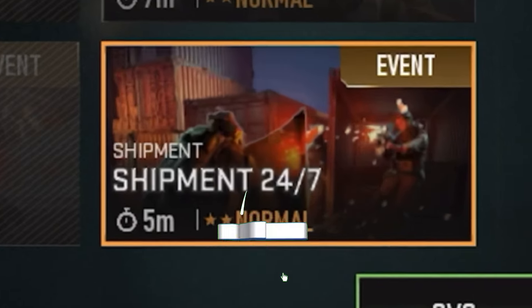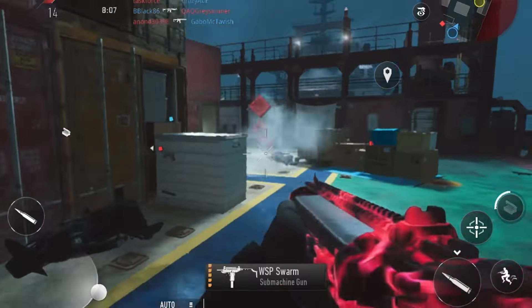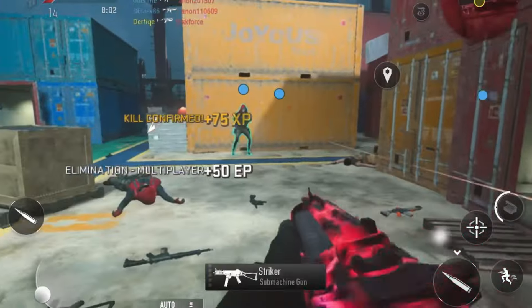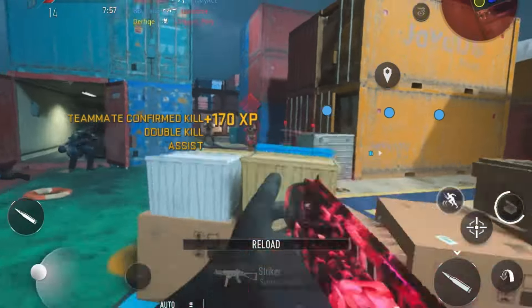Shout out Warzone Mobile for still having Shipment 24/7. Obviously you want to click that to jump straight into a game. Now you just want to get a stun kill, and when I say this is the easiest stuff ever — it's literally super easy because everybody is bodied on this game. This might be the new camo challenge method for harder challenges in the game.